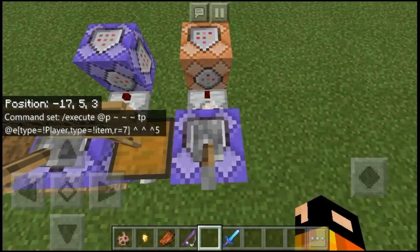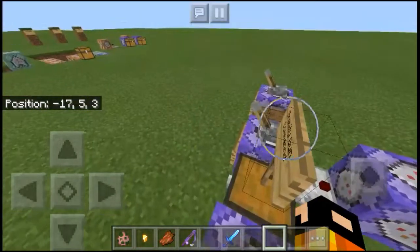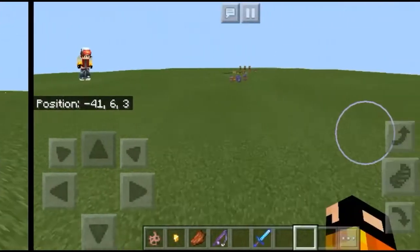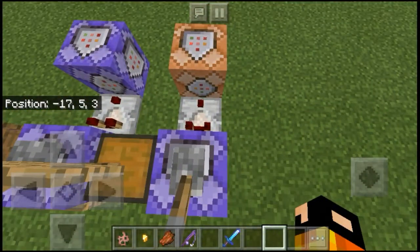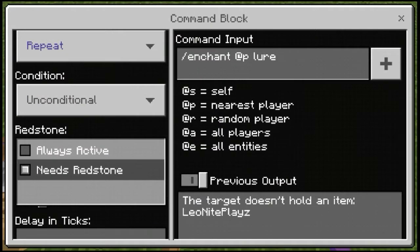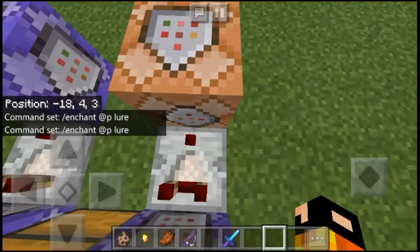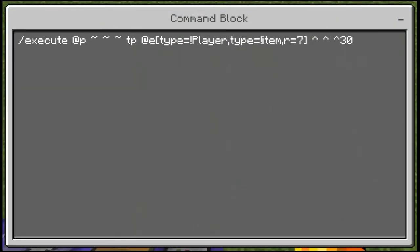Now these next two commands are for the fishing rod to launch mobs away. Let me pick up those items so it won't be laggy. The first of these is: slash enchant @p lure. Once again you can use it on always active or needs redstone, set it to repeat. Then connect into a comparator.